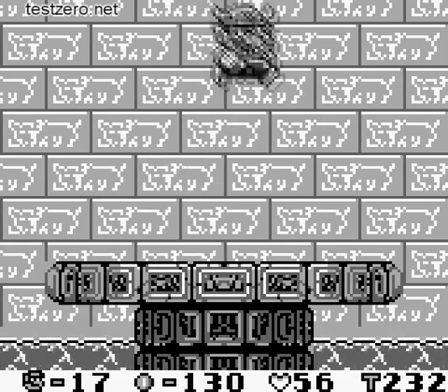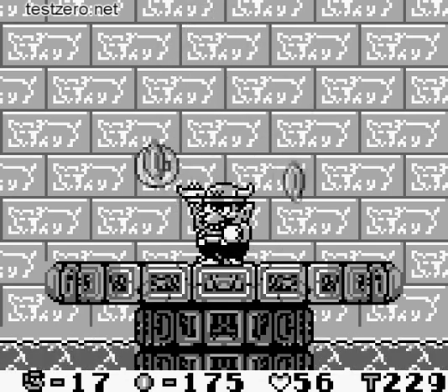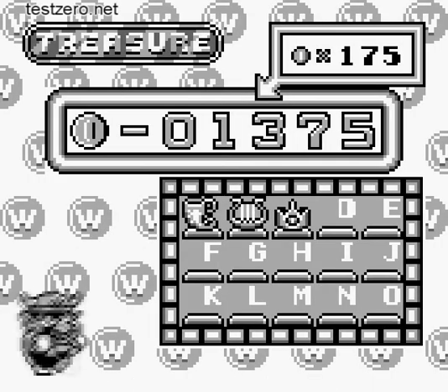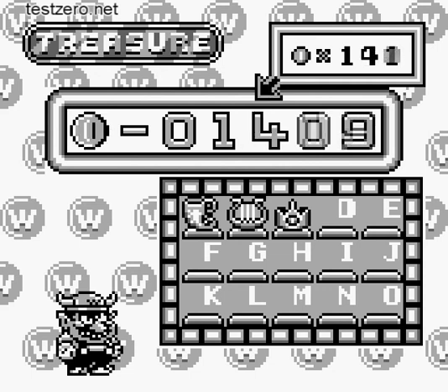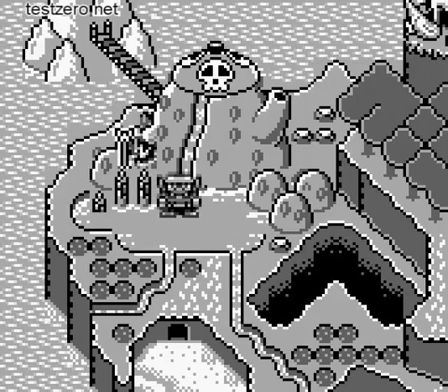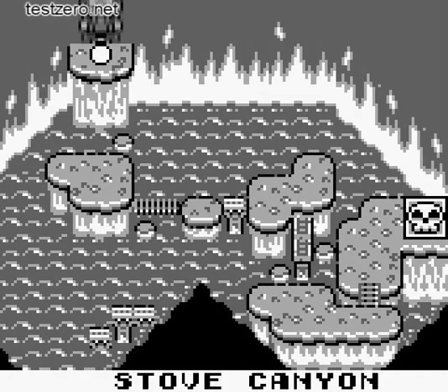Probably the easiest boss in the game. I missed 3 points — no biggie, 175. I probably should have shown off the level 3 hearts round but no biggie. We get up to 1550. Awesome. Wario claims Mount Teapot as his own as well — he likes to claim things.